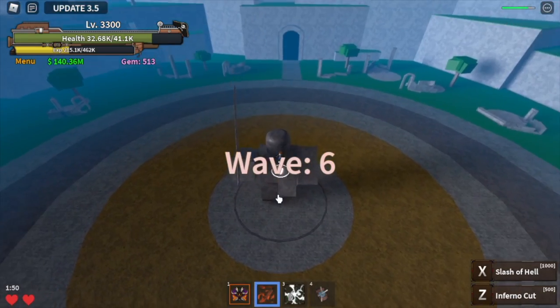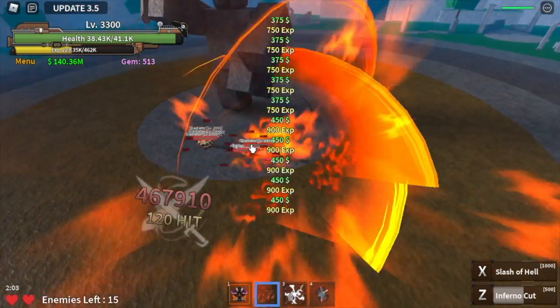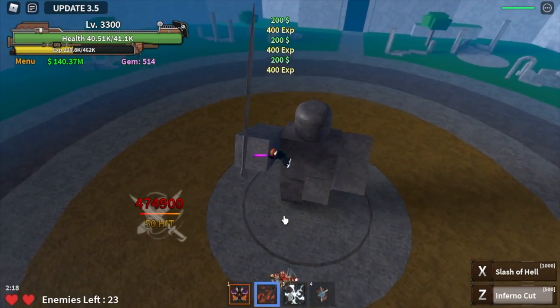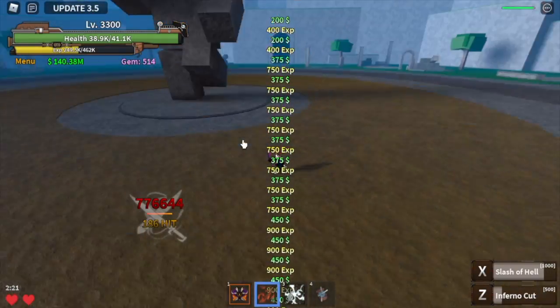Starting from wave six, you need to use two skills. Waves one to five will only require you to use the Z Inferno Cut, but from six to ten you need to use both skills. Again, wave five and ten are not included because there's a boss.